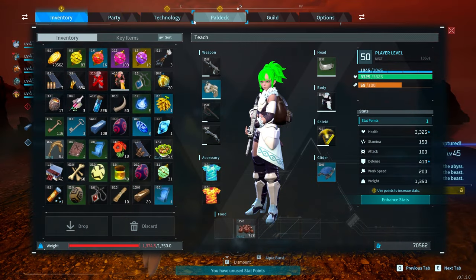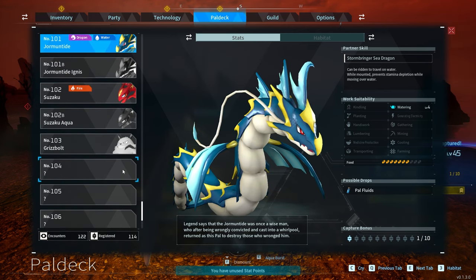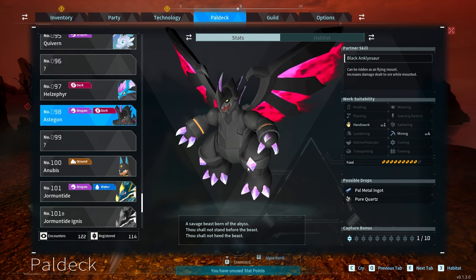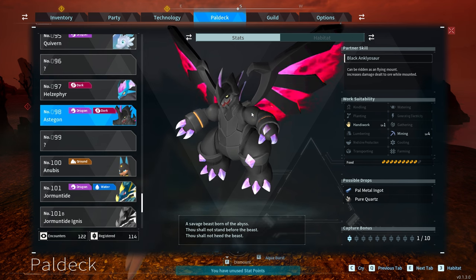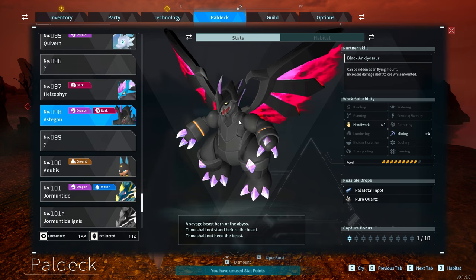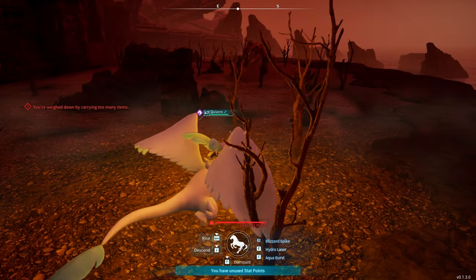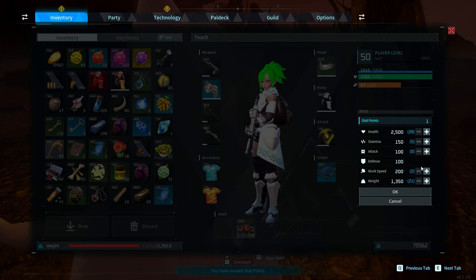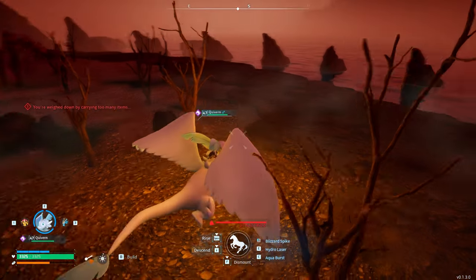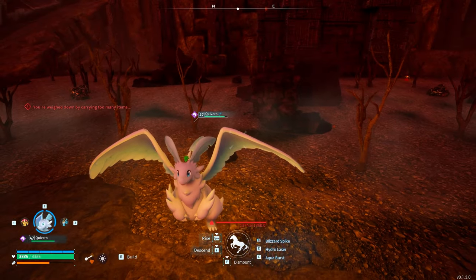Astagon is described as 'a savage beast born into the abyss' — and that is how you catch him. It is completely random; they just spawn at random intervals. There he is again. This one is super cool, and it's one of the rares you can find on this island. The other two include an electric type — I can't remember the last one — but all three islands have at least three special creatures you can find.